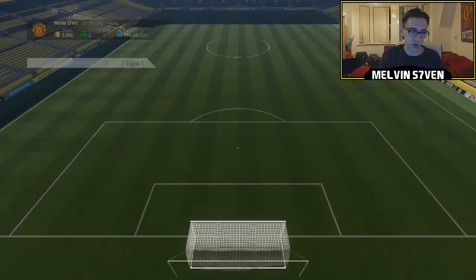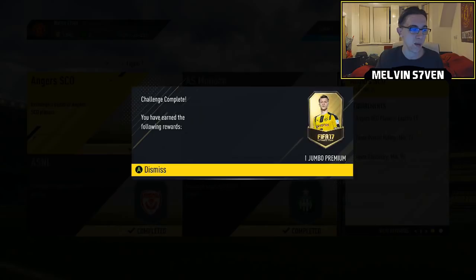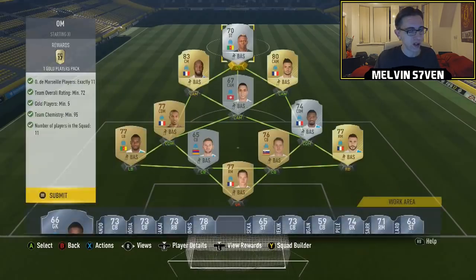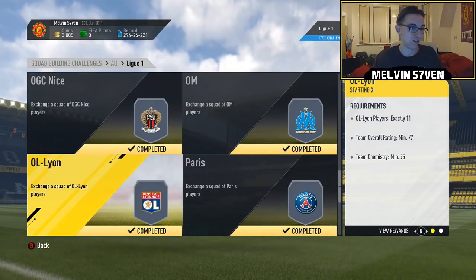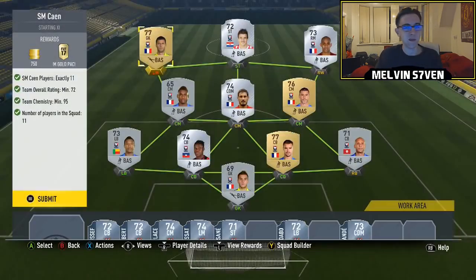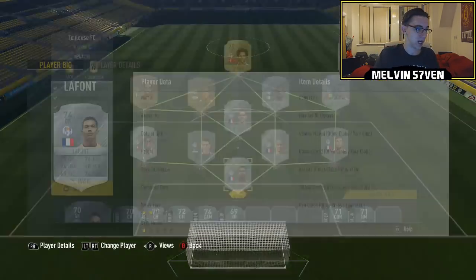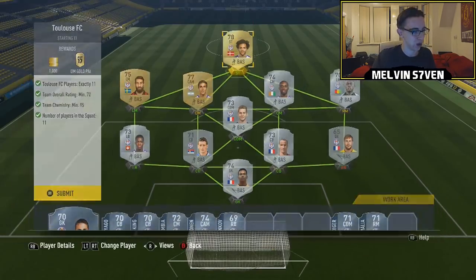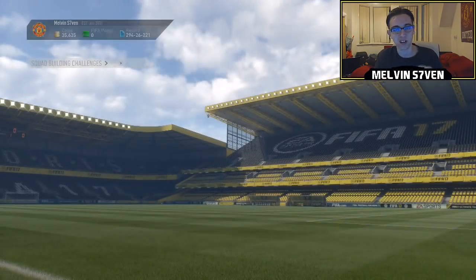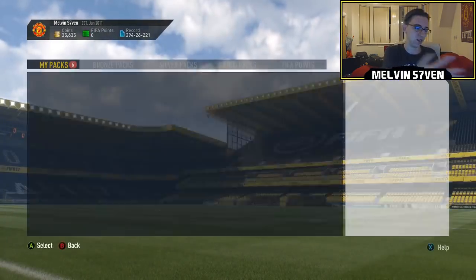There are certain teams that are just easy and certain that aren't. Nice was one of the easiest — I only needed to get one silver because they have an abundance of gold players. Marseille was quite easy too, costing around 10-12k. SM Caen, however, is one of the annoying ones because there are just so many silvers you need, some of them price picked. The very worst is Toulouse — so many players are extinct. The right mid is extinct, the left back's extinct, the right back's extinct.